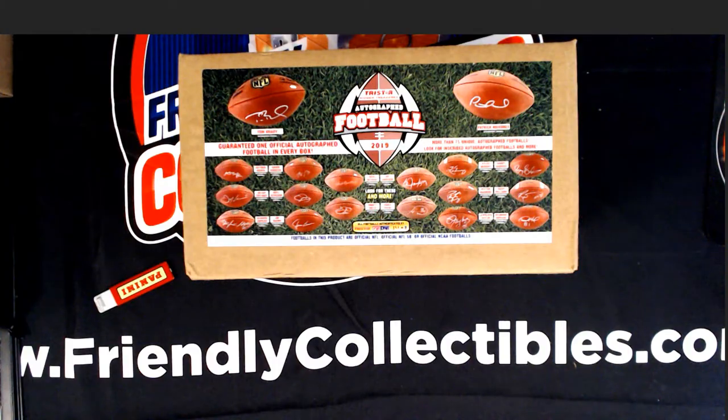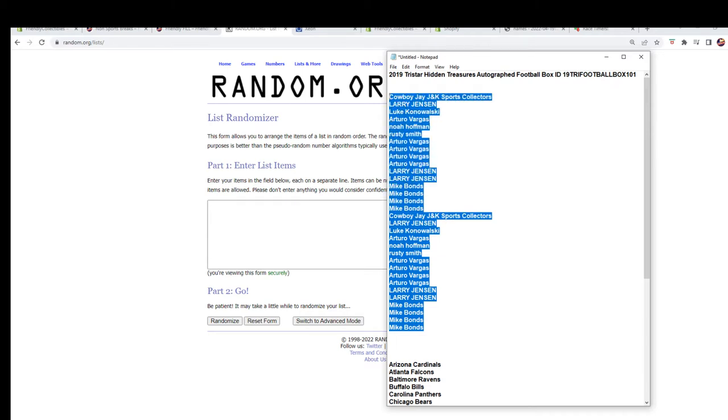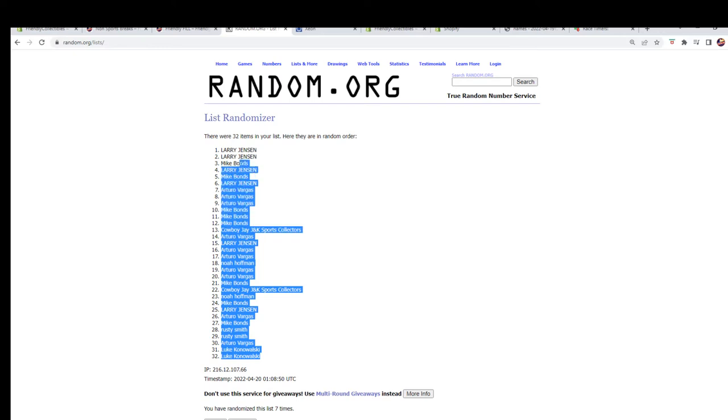All right, let's get all of the letters. We're going to go seven times — one, two, three, four, five, six, and seven. Copy that, paste them into the spreadsheet.